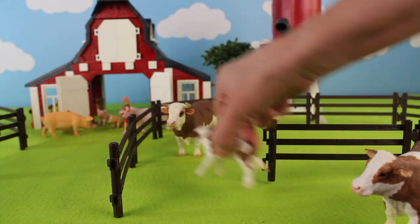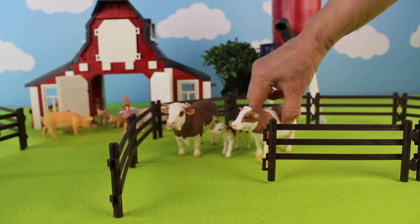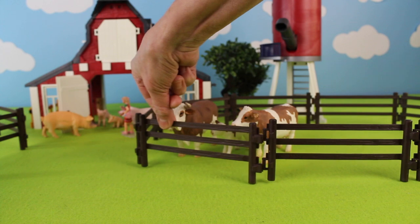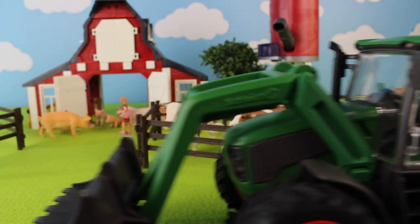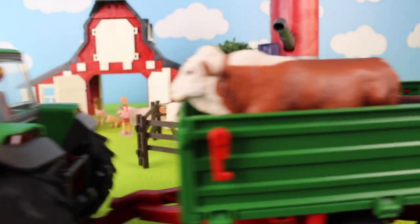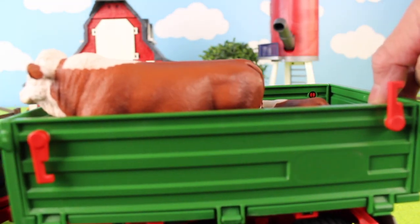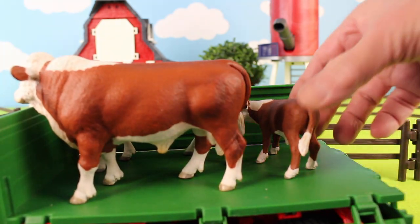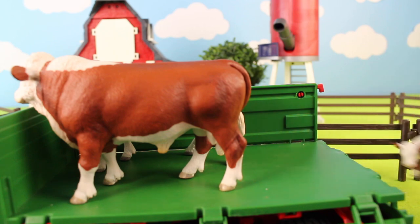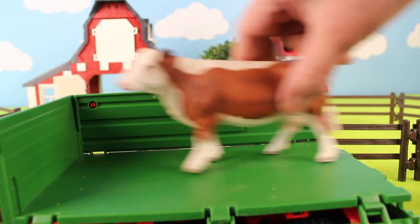Here are the cattle. Now let's put them inside the gate into the pasture. There's one, two, three cows. Don't forget to close the gate. Here comes the farmer with more cattle. Let's open the gate to see what we have — three more cows. There is the baby cow, or a calf. Here is the father cow and the mother cow.